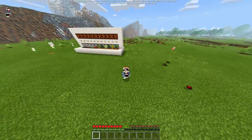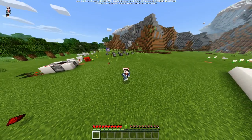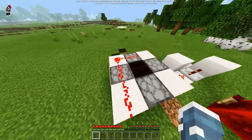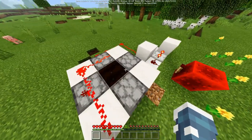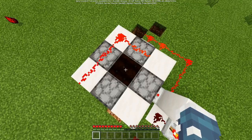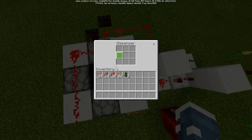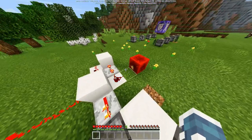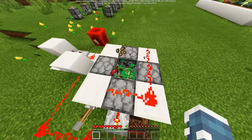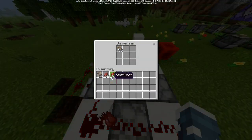So why would you want this function pack in your world? Because you can automate machines now easily. If you want to make a wheat farm bone meal wheat farm, you need some kind of player to place the bone meal and place the seeds. But now dispensers can place seeds. Let me show you how this farm works — turn it on — it gives you seeds and beetroot too.